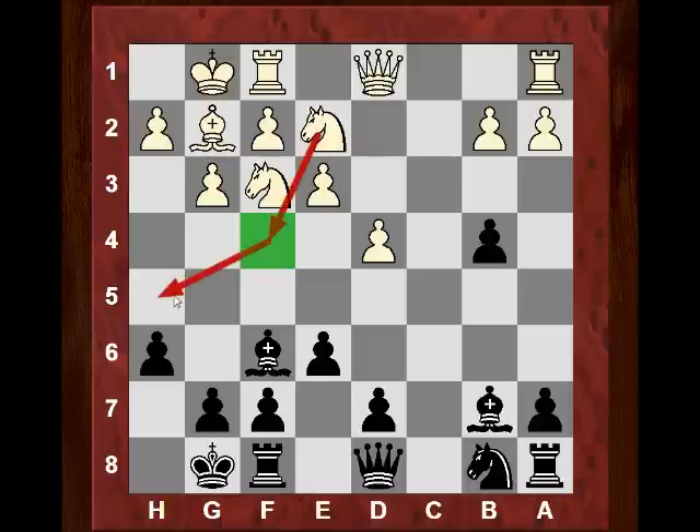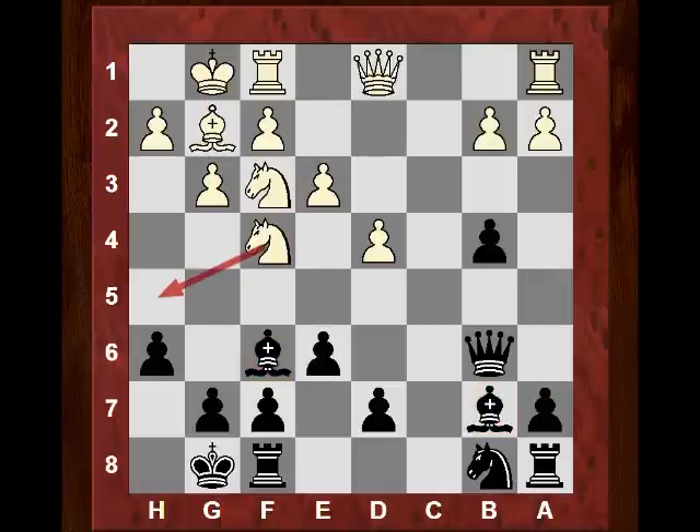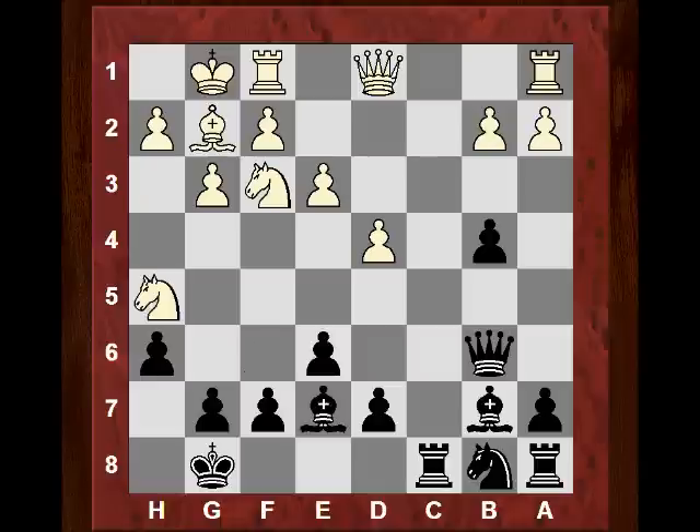The plan is Nf4 to h5 with the idea of Ne2. Qb6 abandons the kingside, and some commentators expressed surprise because it looks like White might be building up an attack. But Black's Bishop pair, particularly the light square control, and the queenside prospects give Black a lot of counter-play potential - if he's not going to get mated. Nf4 is played, and Black has to watch out for Nh5. In fact, Rc8 is played. We see Nh5 and the Bishop retreats to e7, getting a little dangerous with the Knight pointing at g7.